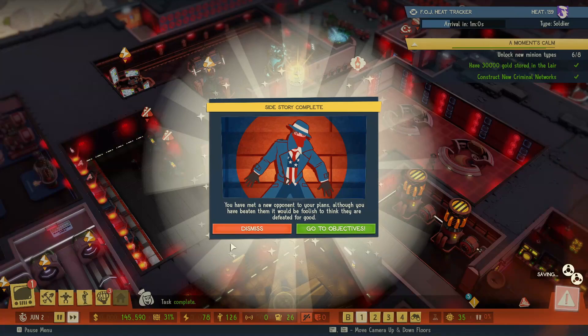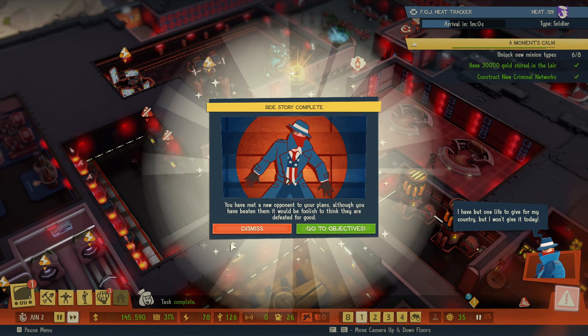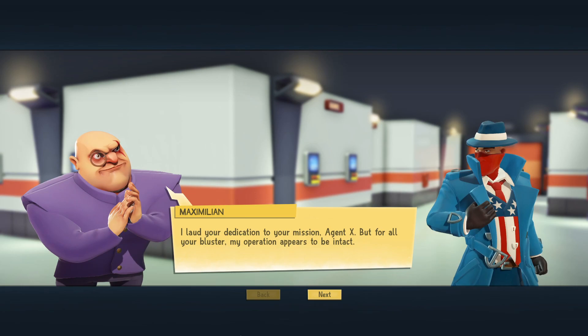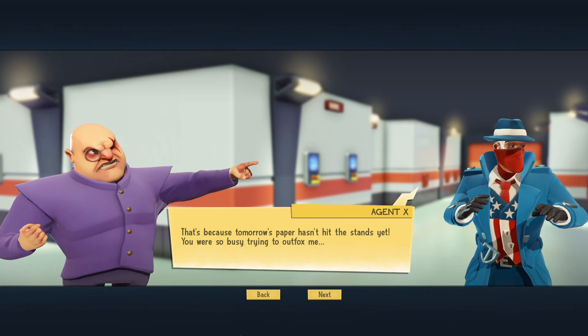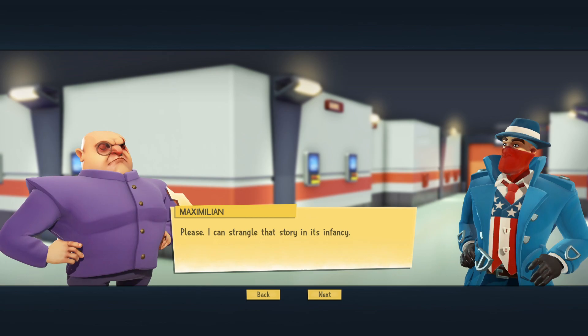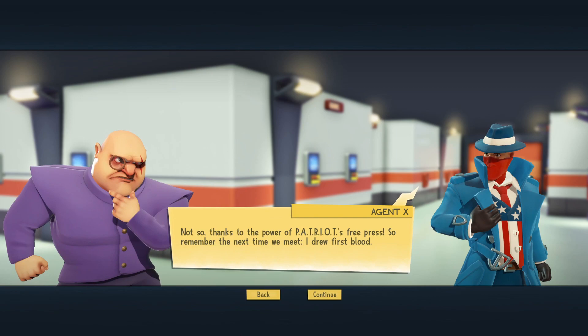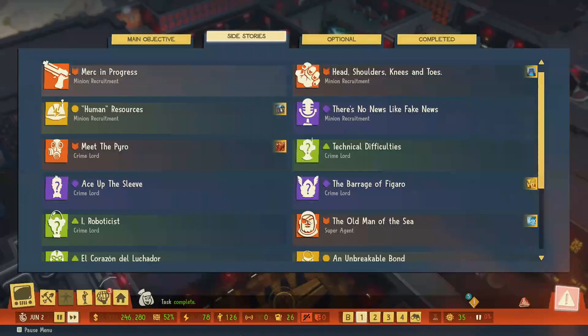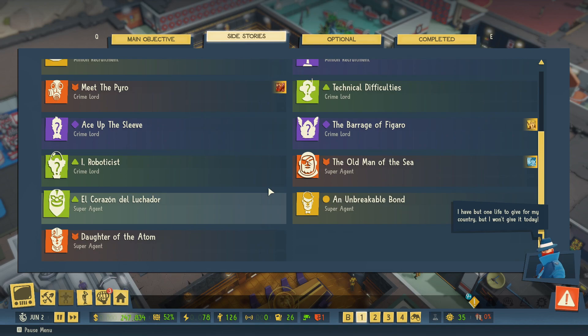'I have but one life to give for my country, but I won't give it today.' Agent X has been beaten but it would be foolish to think he's defeated for good. Max: 'I laud your dedication to your mission, Agent X, but for all your bluster my operation appears to be intact.' Agent X warns he was giving away secrets to a keen mind, and threatens to strangle the story via Patriot's free press. 'So remember the next time we meet — I drew first blood.' Max: 'Whatever.'